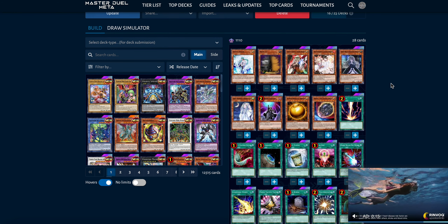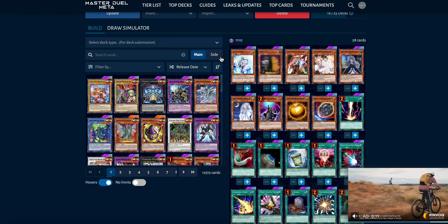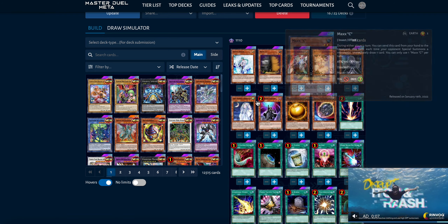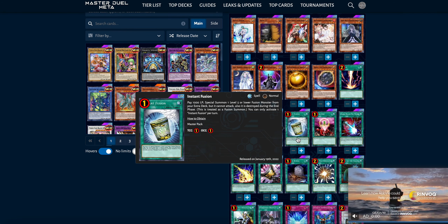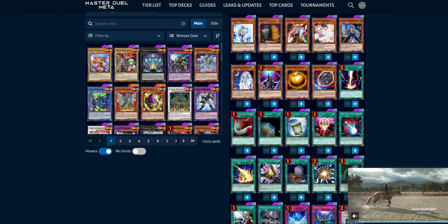I just wanted to highlight the UR staples that make budgeting so difficult: Nibiru, Maxx C, Ghost Ogre, Ash Blossom, Effect Veiler, Mourner, Shifter — these are cards that get played in almost every deck and they're all URs. That's why it's so difficult to make a budget deck for under 500 URCP.